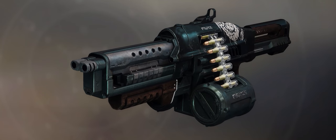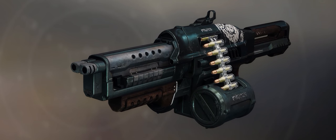21% Delirium is the Gambit Pinnacle weapon for Season 6. It's the first rapid-frame machine gun introduced in Destiny 2.